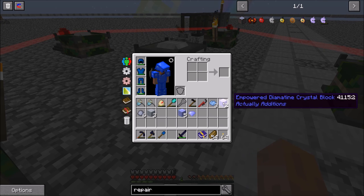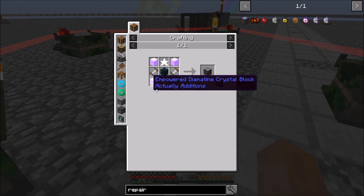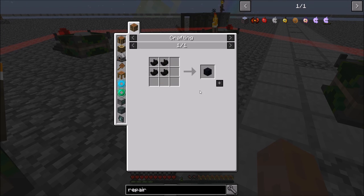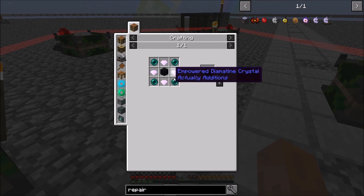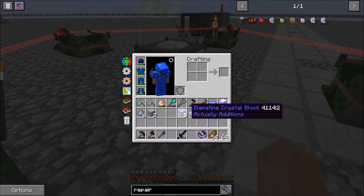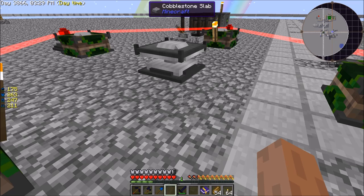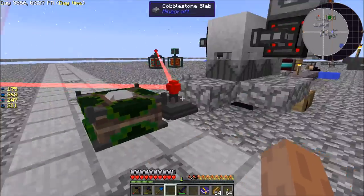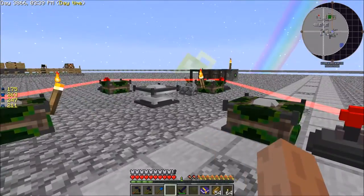That gets us two. This thing needs four of those blocks, then four of the crystals and a block of black quartz. So I'm thinking we'll make three more of these — I should be able to break one of them down and then we'll have some spares left over. Let me get the materials made up for that and then I'll be back.